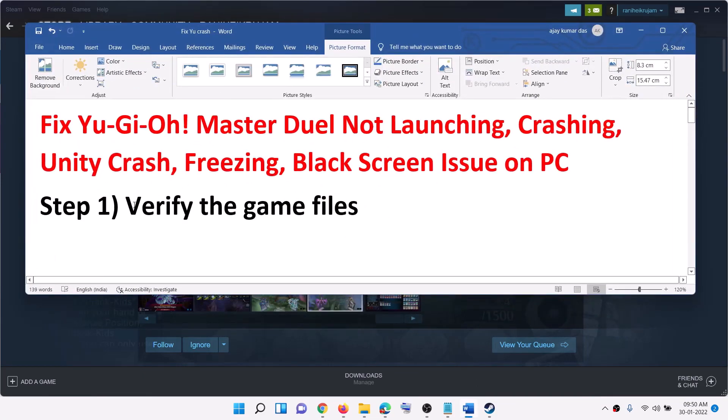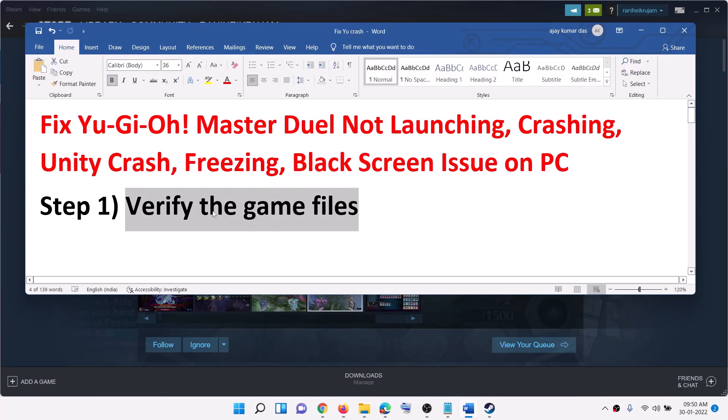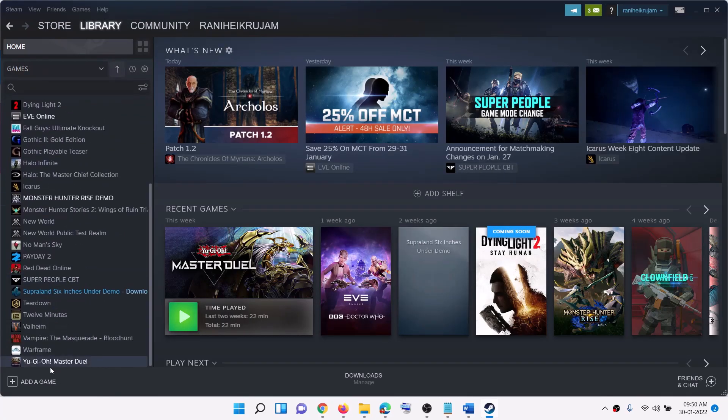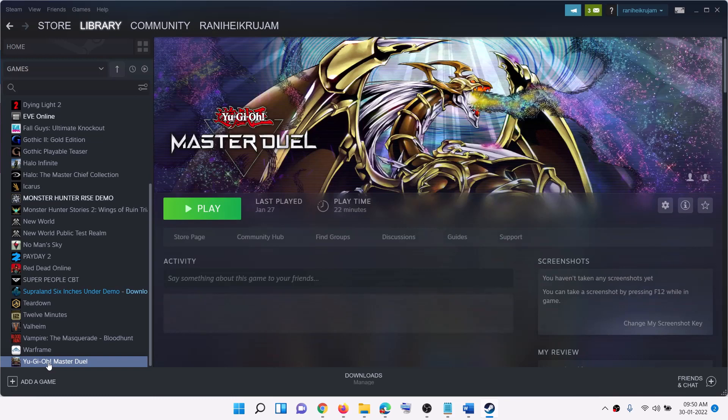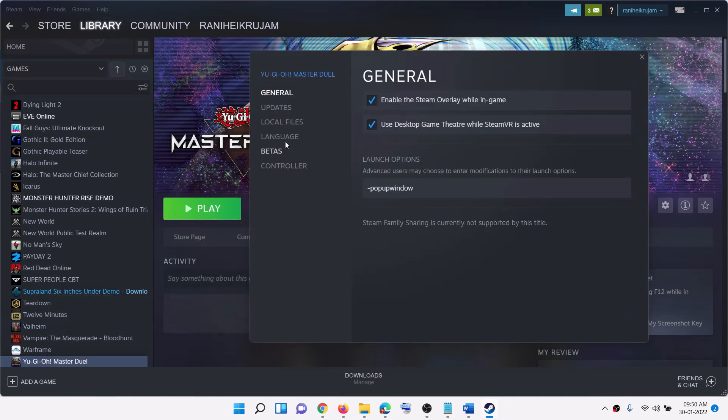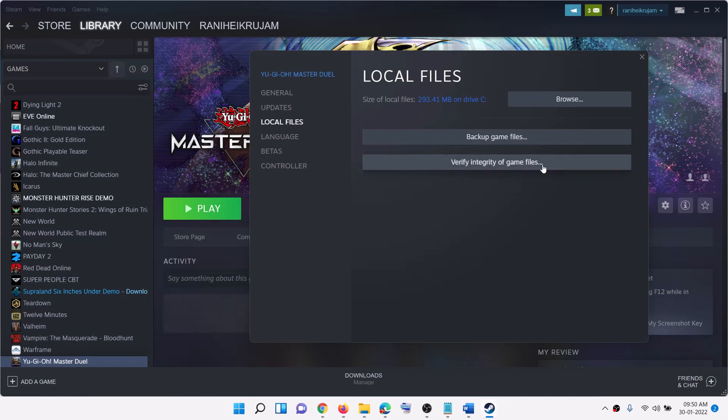The first step is to verify the game files. This has worked for many users so it might work for you. Go to Steam, then go to Library, find the game, right-click on it, select Properties, go to the Local Files tab, click on Verify Integrity of Game Files, and after the verification restart and then launch the game.